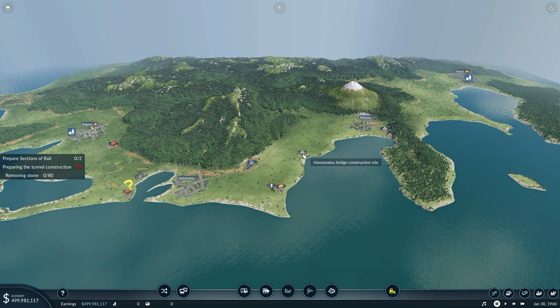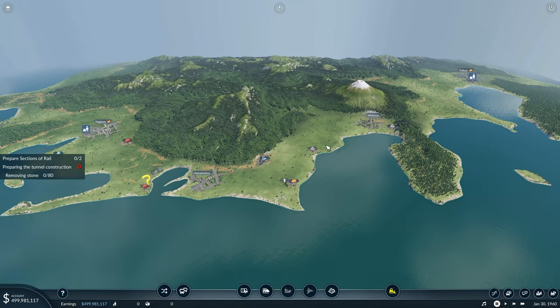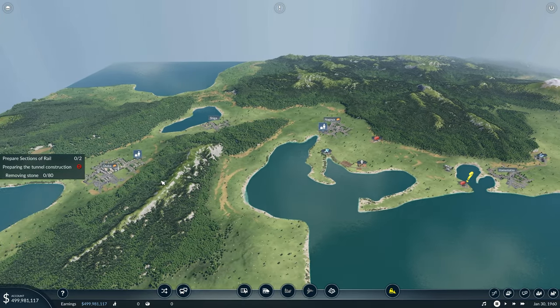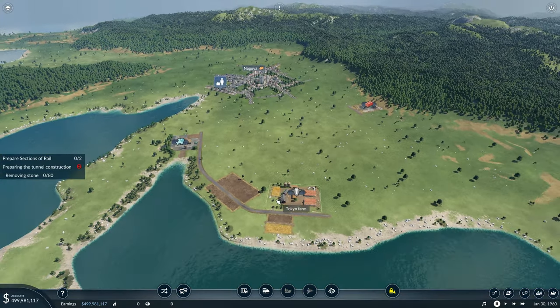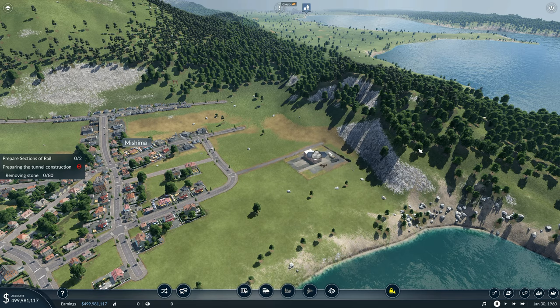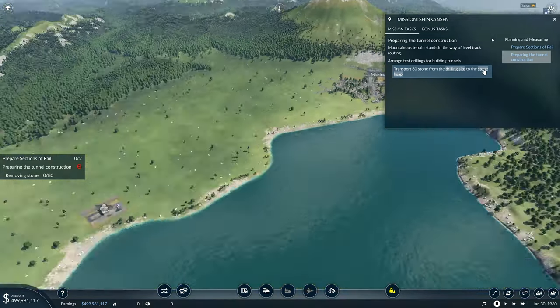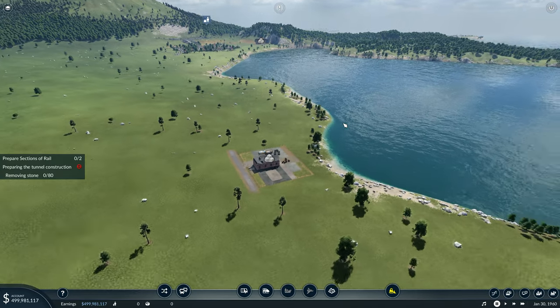We've got food processing, bridge construction site, steel mill construction. Test drilling means it's got to go through there. Tokyo farm, materials dump site number two, Sako's got nothing over there, Nagoya fishery, Tokyo farm - there's nothing else over here. So transport 80 stone - from the drilling site there - over to there.